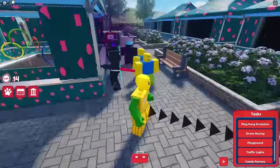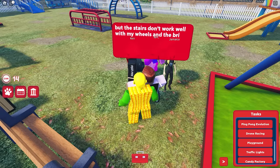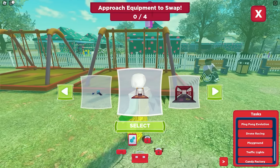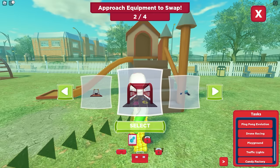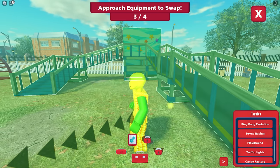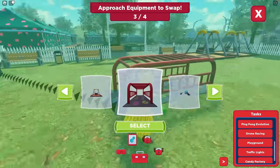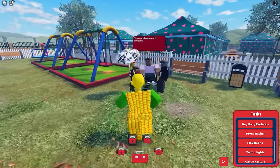Okay we're done. Next task is the playground — here you need to replace the equipment and it's easy. Select this, okay. This one, okay. Choose this, okay. Last one — it's this, okay. Go talk to the NPC again. Done with the 8th task.